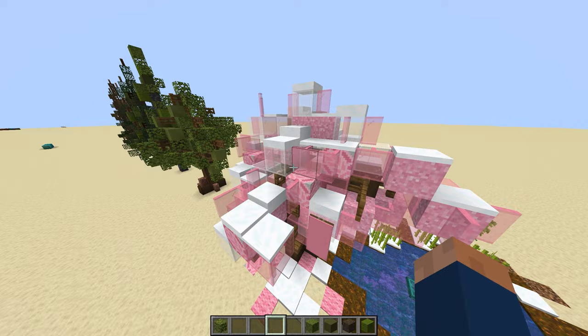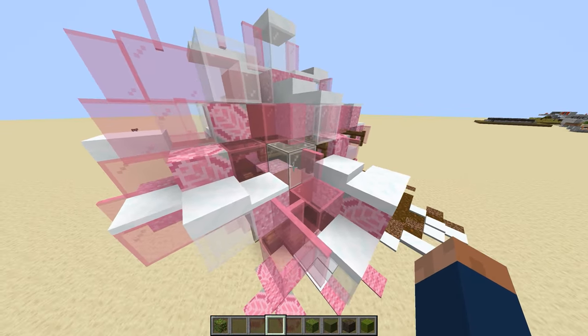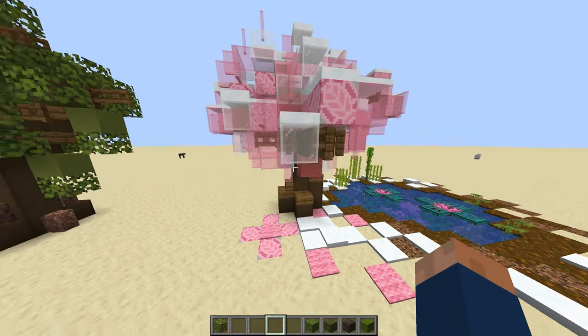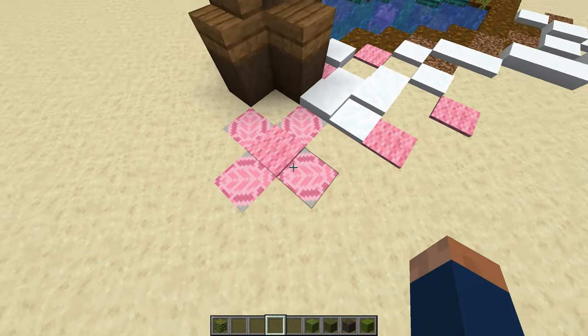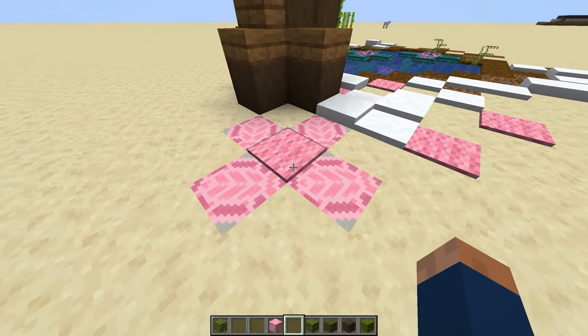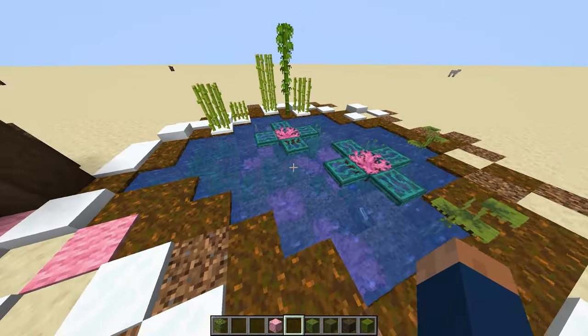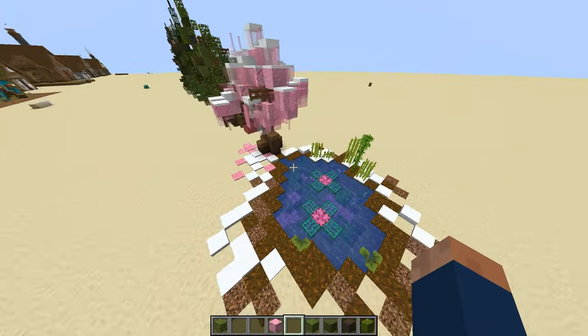We have a cherry blossom tree, which just uses a ton of pink blocks, and it even uses some glass of different colors. It uses white and pink, and it also uses glass panes. Below, we have some leaves that fell. We also used pink terracotta to make this nice leaf. Then there's some snow on it, and I made this pond, which is just an example of a way you could integrate this into your base.